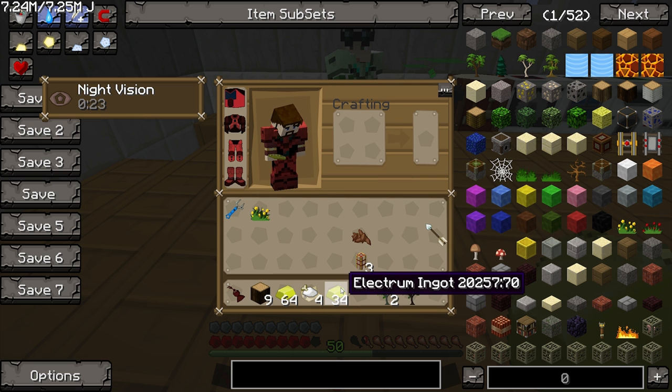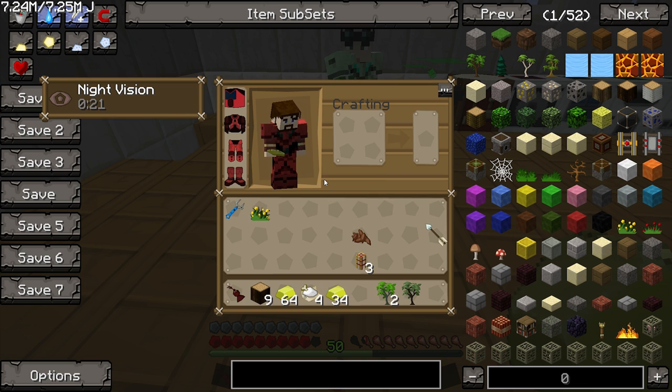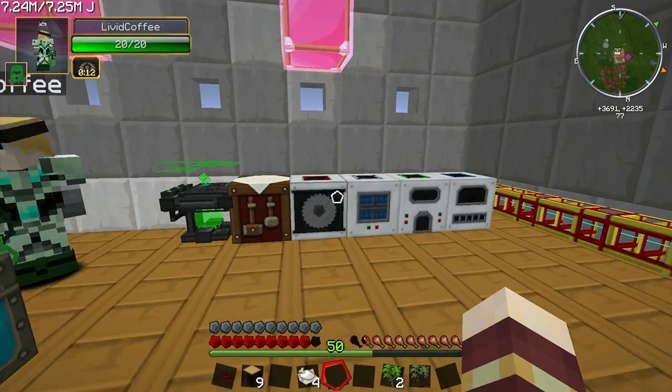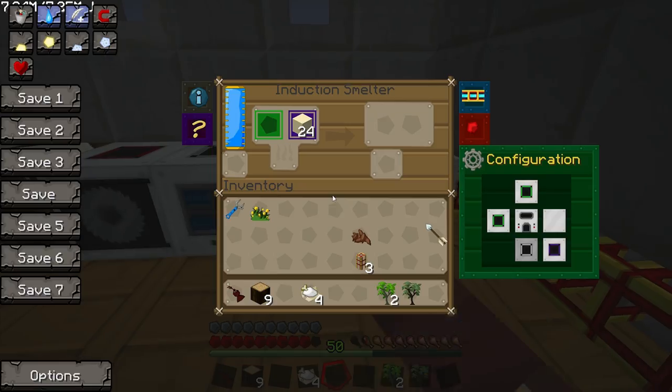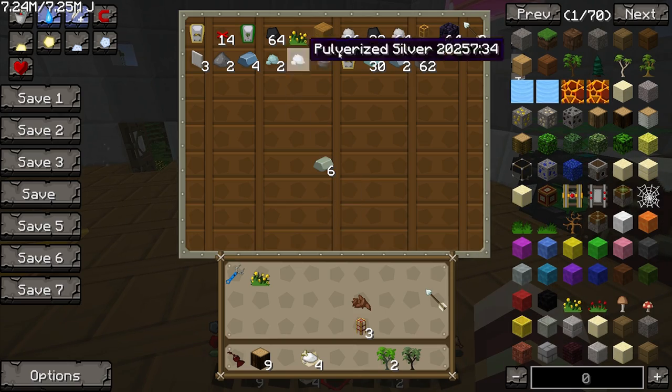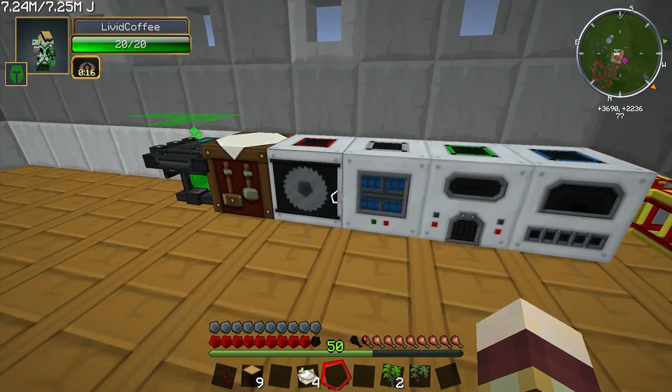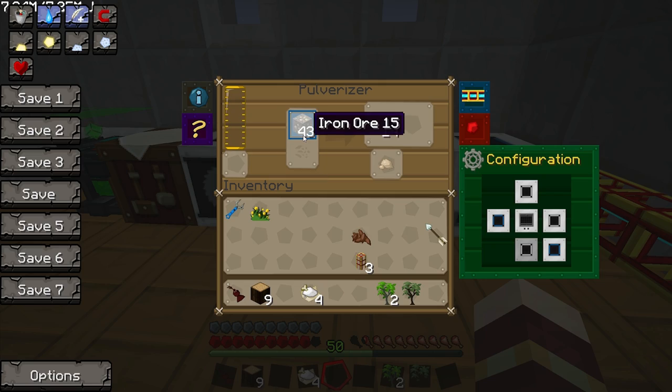I'll make some conduits now. I need some hardened glass - we get that from lead and pulverized obsidian. I've got lead and obsidian in here, so we need to pulverize the obsidian in another pulverizer.